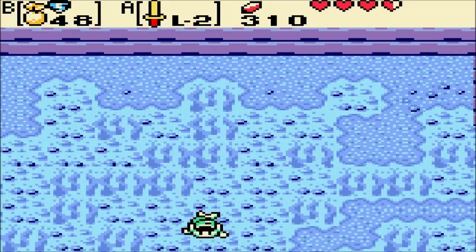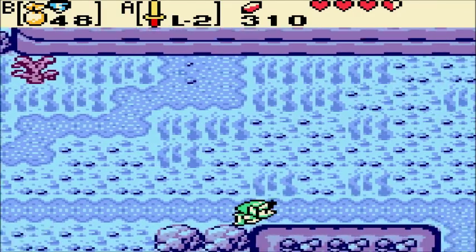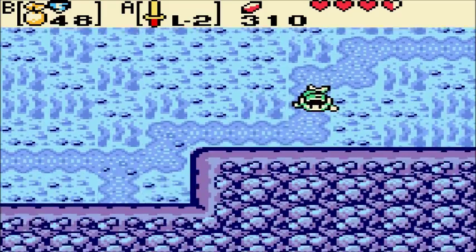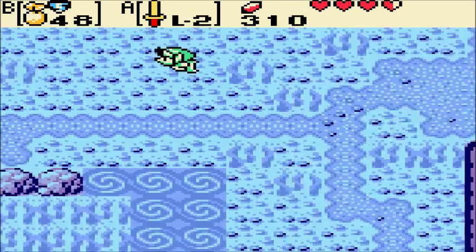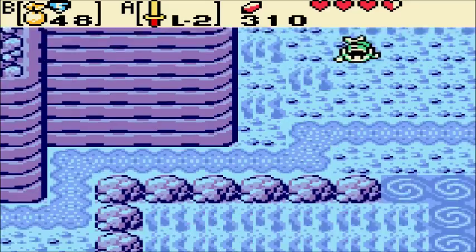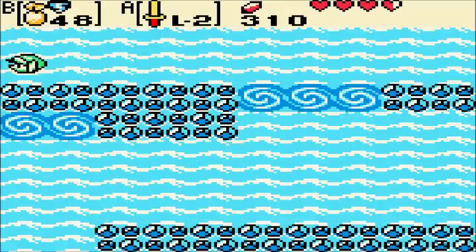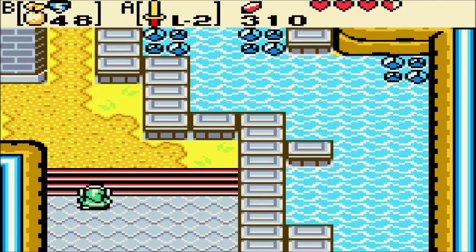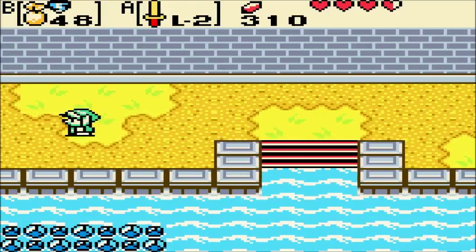I've got to find this hidden cave. I can't remember which screen it's on, but I want to say it's pretty close to Crescent Island. Oh, we can't even reach it yet — never mind. Anyways, there's a rare ring inside that you should get. I also want to say there's a gasa seed over here — nope.